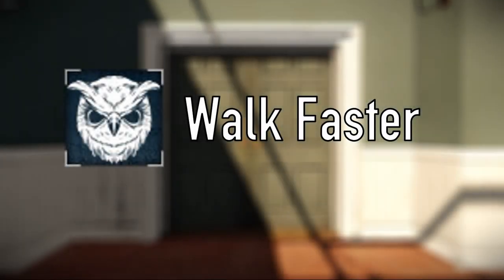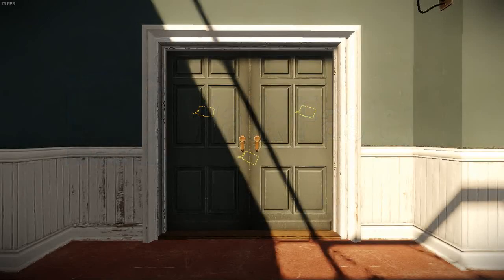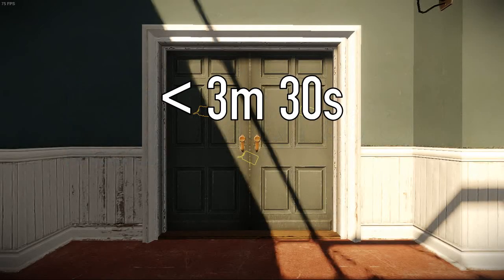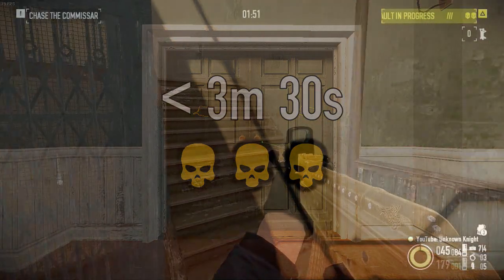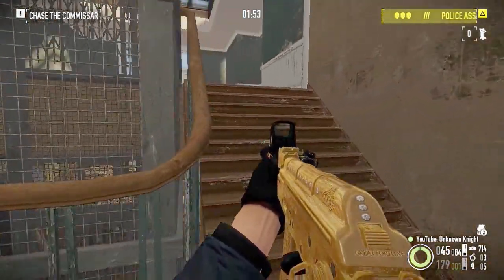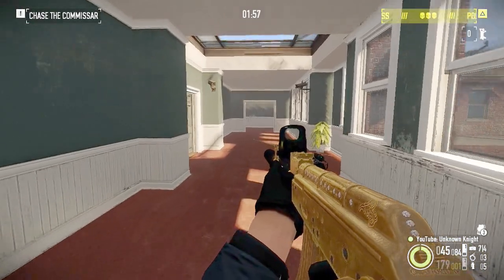Walk Faster — the achievement where on Day 2 of Hotline Miami, we have to reach the Commissar's apartment — the doors we blow up with C4 — within 3 minutes and 30 seconds of starting the game, on at least the Overkill difficulty. It is also one of the possible worthy achievements for the end. Now 3 minutes 30 seconds is pretty generous, because I did it in less than 2 and a half minutes wearing the IC TV.